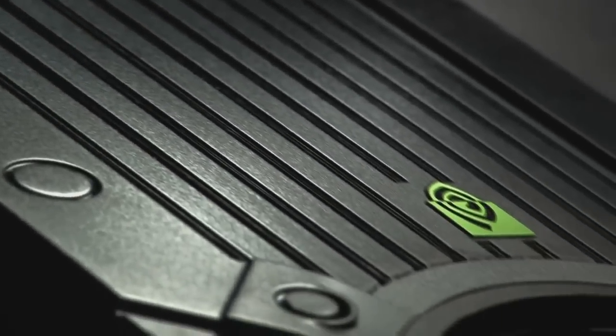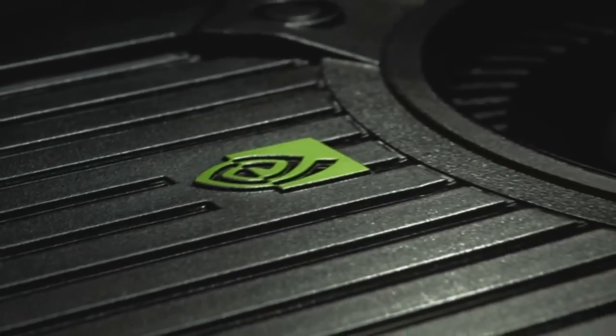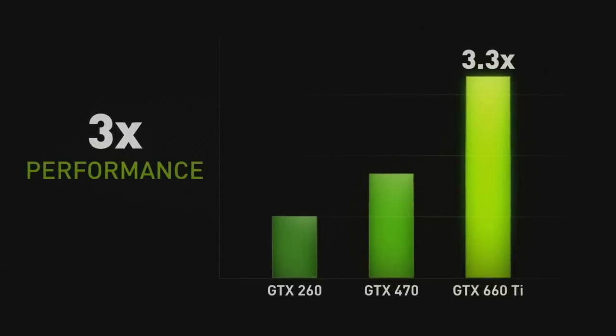Hi, my name is Andrew and I'm really excited to introduce to you the latest Kepler-based GPU from NVIDIA, the GeForce GTX 660 Ti. Kepler is the best GPU we've ever made. So far it's only been available to the high-end enthusiast. With the 660 Ti, we're really excited to be able to bring Kepler to more gamers than ever before. It's three times faster than the GTX 260 and 80% faster than the GTX 470. It also consumes a lot less power.